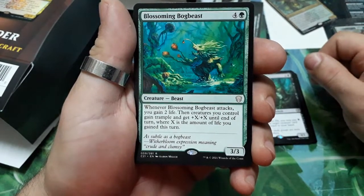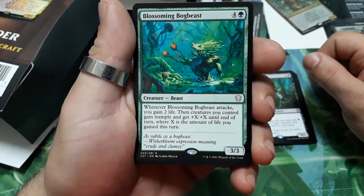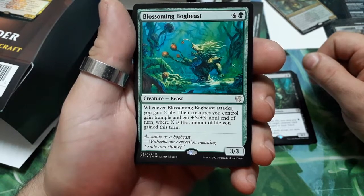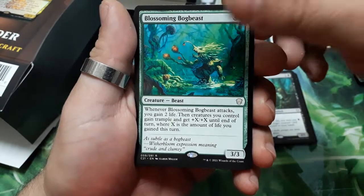Consuming Blob, Bog Beast — five drops. Whenever it attacks, you gain two life. Then creatures you control gain trample and get +X/+X until end of turn, where X is the amount of life you gained this turn. It is a 3/3.